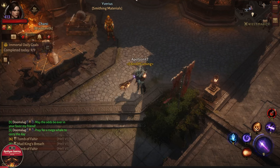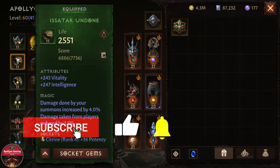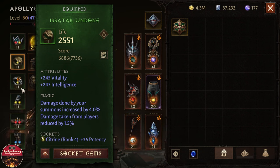Hey everyone, what's up? This is Pauline back with Diablo Immortal. I hope you all are doing good and having a great day. This video is going to be an easy fix for the side equipment if you have made the mistake and ended up using the cryptic crystal before rank 10. Some of you guys have been asking if there is a workaround to fix it, and today I'm just going to show you guys an easy workaround for that.